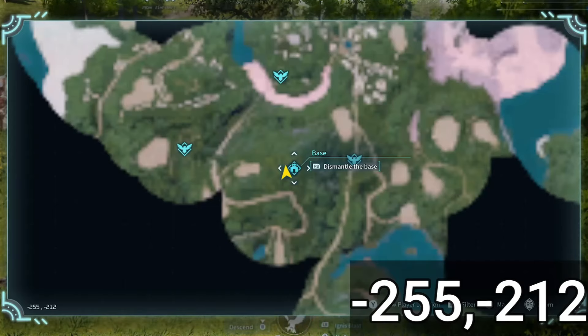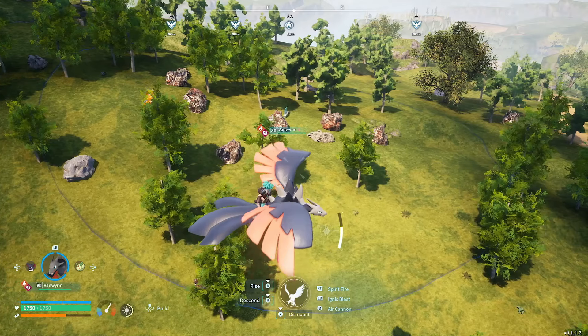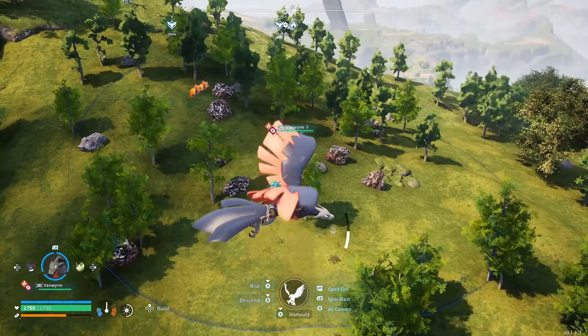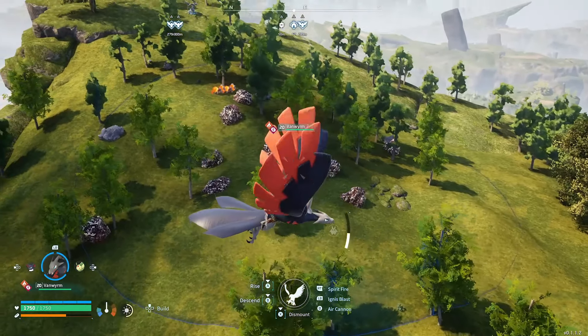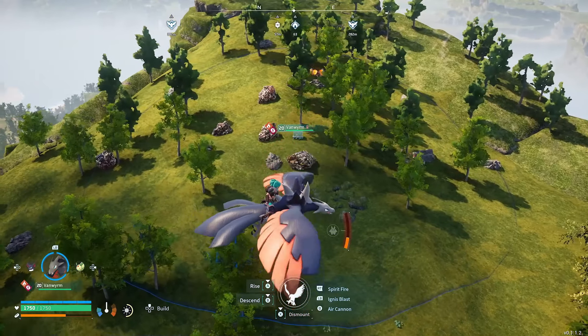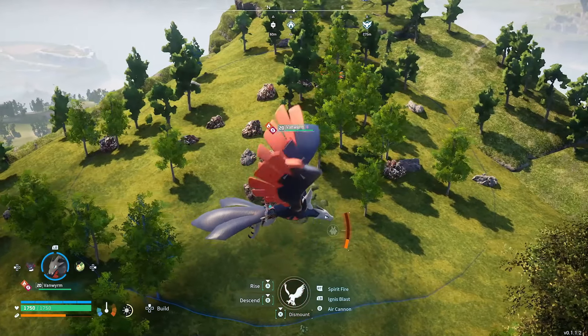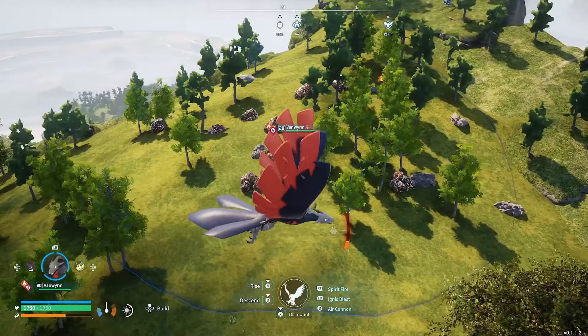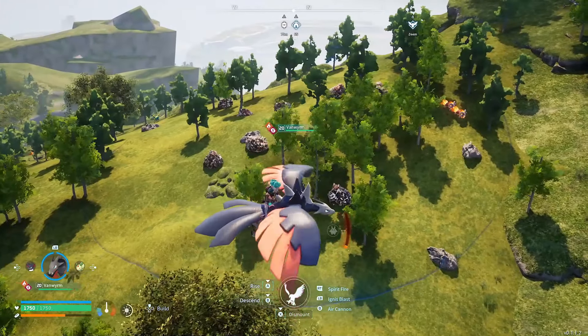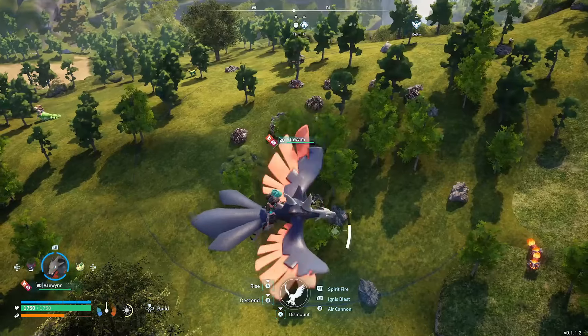This next spot is the one I'm most excited to share because I think everybody should at least have a mining base here. You can find it at negative 255, negative 212. In just this one area you can incorporate nine metal rocks to be farmed by your pals, but there are more metal rocks all around this area. You can have your pals mining metal here — nine rocks plus stone — so you don't need a stone generator, and you can go mine the other metal rocks outside the base area.